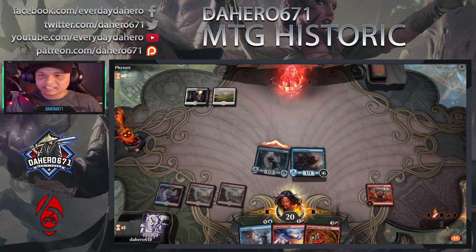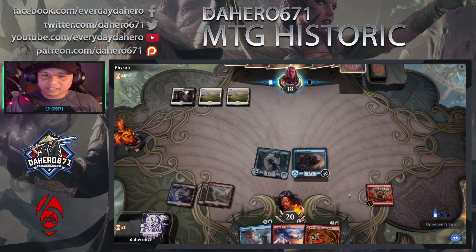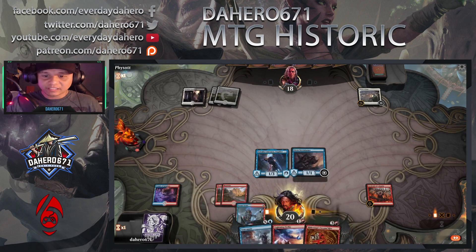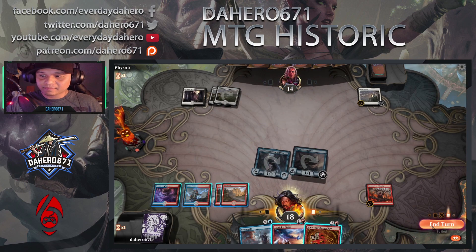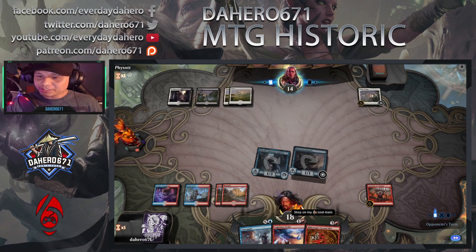Let's attack. Opponent is at 18. I do have Lightning Strike just in case to get rid of some threats. Okay, opponent drops a Plains, then Lair of Hope. We got a Steam Vent, and let's just attack again. It's my turn — can I pull this off guys? If he doesn't have any life gain I can pull this off.